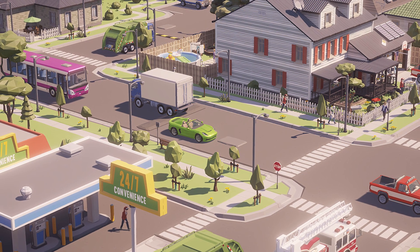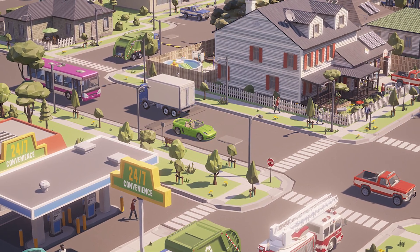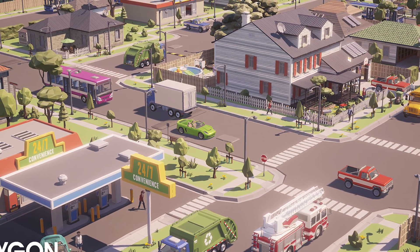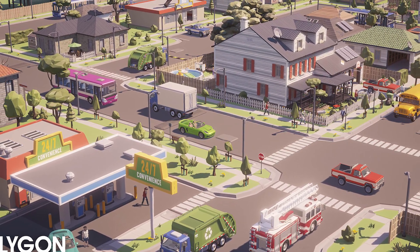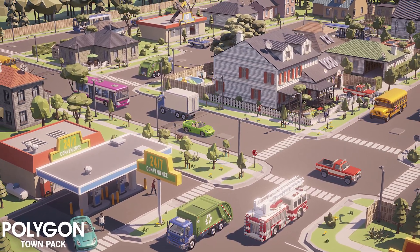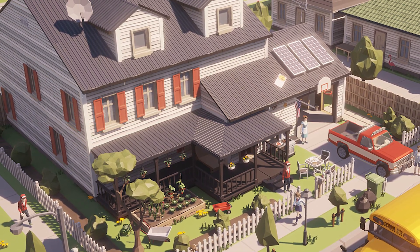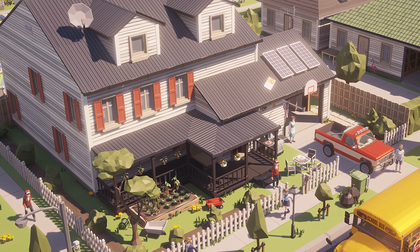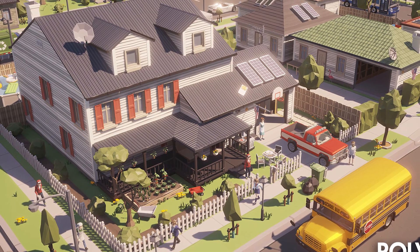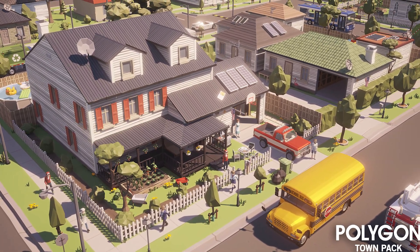Next is the Polygon Town Pack, very similar in theme, with a selection of 125 building assets, 412 props, and 99 environmental assets. It includes nine different character tiles with different textures and clothes featuring mother, daughter, father, school boy and girl, plus lots of different vehicles: a bus, school bus, fire truck, pickup truck, and a rubbish truck, all with 512 to 2000x2000 textures.